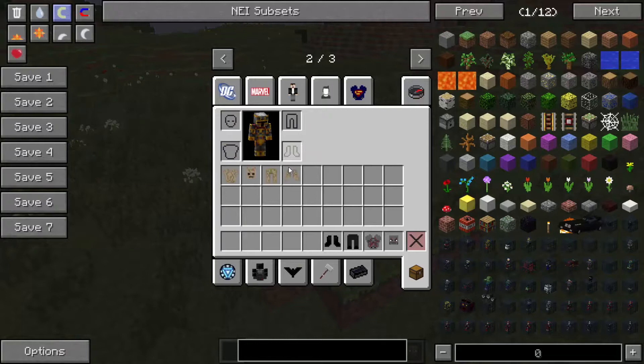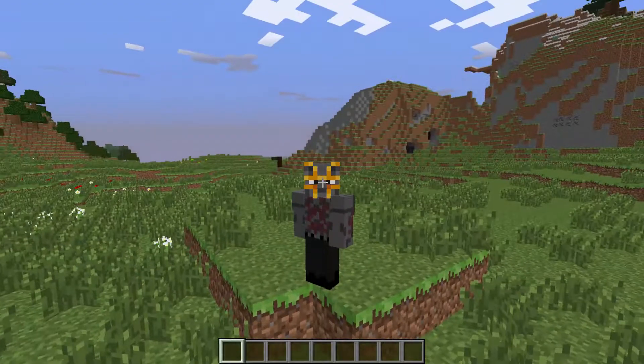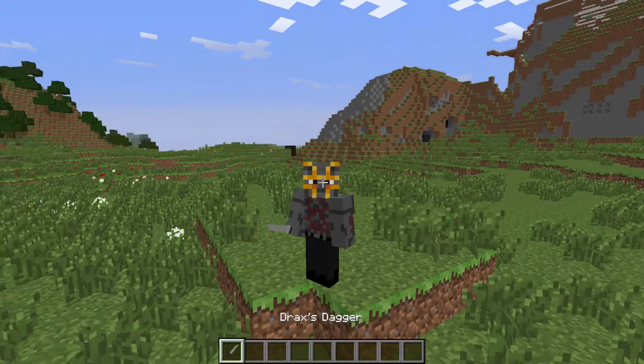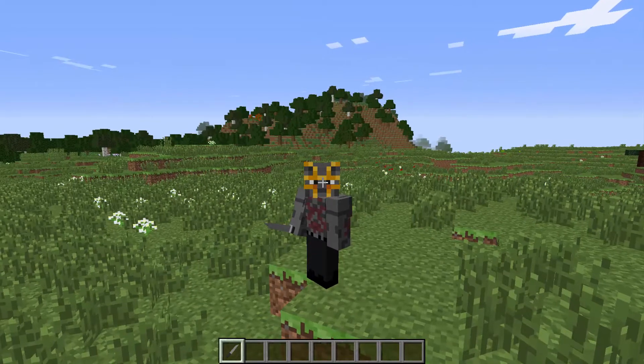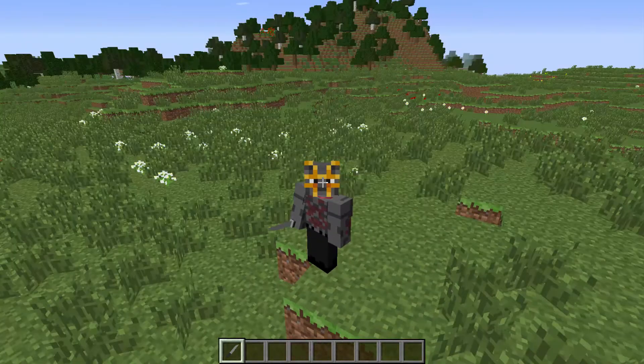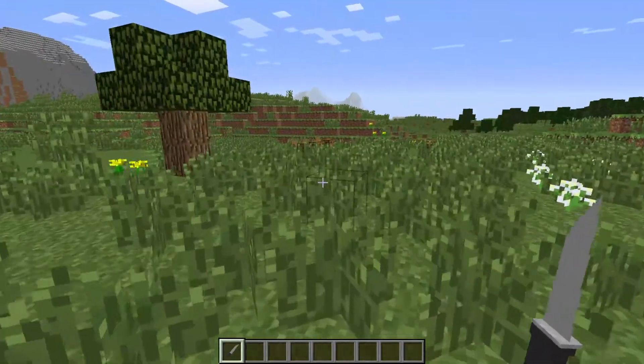Next is the Drax outfit. We have Strength and Acrobatics 2. This is a super cool one — it comes with a Drax dagger. To get the dagger, all you've got to do is press X and it comes with one. If you press R it will also give a nice little sound feature, but besides that it doesn't do anything else.